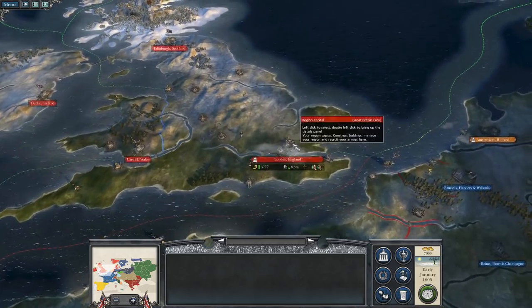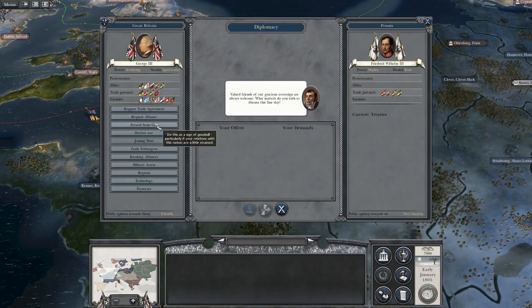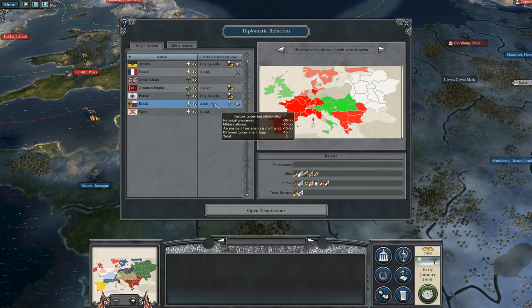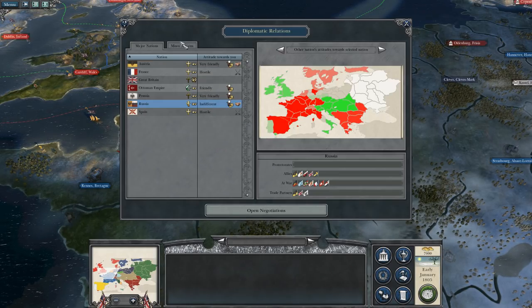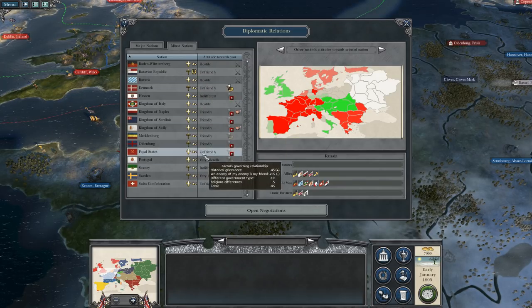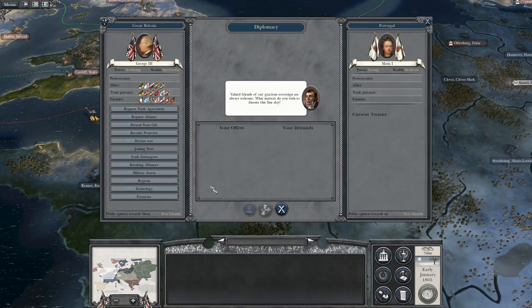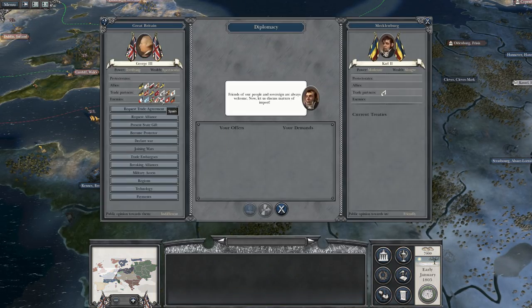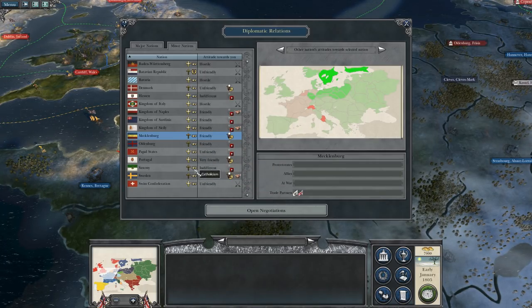I need to figure out who I should be trading with. Prussia — yes, we need to be propping them up, trade with them is great. Russia — trading with you is great also, that maintains our nice alliance. Mecklenburg is friendly, and so is Portugal. Portugal, you definitely need a trade deal, and then we'll do the same with Mecklenburg. So that's all the trade I can get.